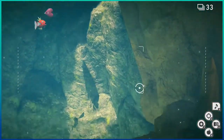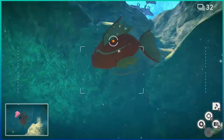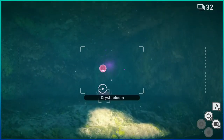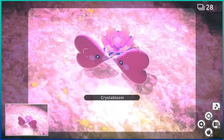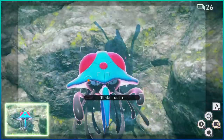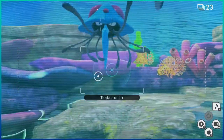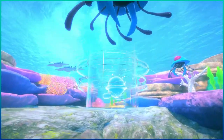Got some Luvdisc hiding over there. Got a Magikarp though. There's a Crystal Bloom right there. Oh look at them, they're kissing — oh that's so cute! Apparently if you do the scan feature they spin, which is pretty cool. I didn't know that before. So some new things here, that's pretty exciting.